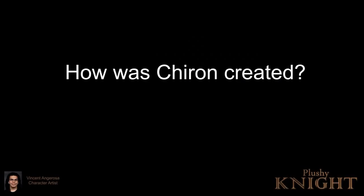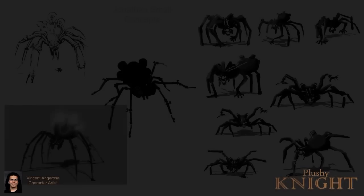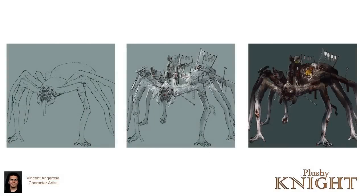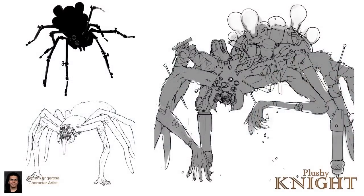The Chiron concept originally started out as a sort of joint venture between me and Jonathan, where we both kind of sat in our own corners and did our own thing, trying to come up with how he would look. I intentionally avoided him because Jonathan's a good enough artist that I wanted to see which path both of us would go, trying to make Chiron be the scariest boss that we could.